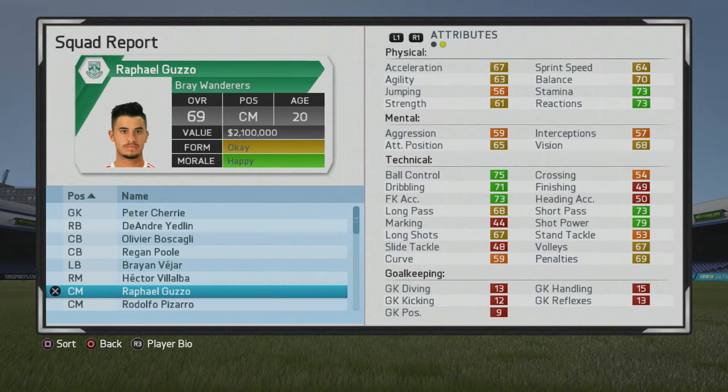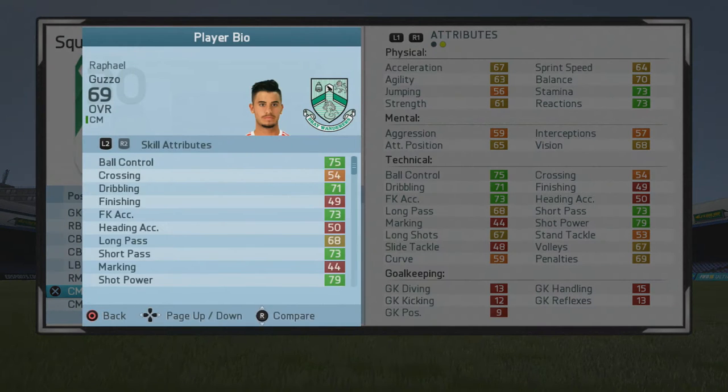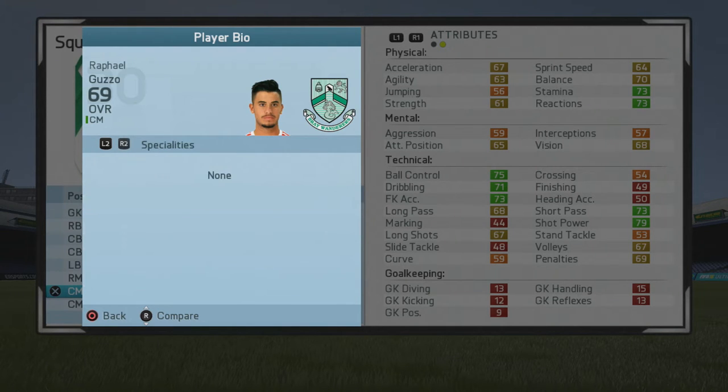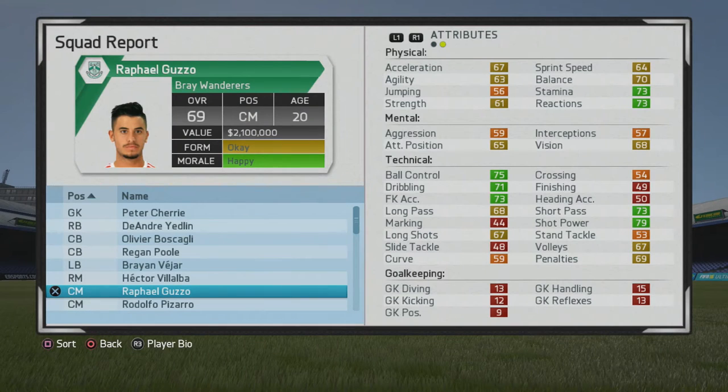Welcome to another player growth test. I'll be taking a look at Rafael Oguzo, the 20-year-old center mid who starts at a 69 overall — a very strong tactical midfielder even at the start. His stats end up being a little more lean to the attacking side. He's 5'10", decent frame, center mid, right-footed with medium/medium work rates, three-star weak foot and three-star skill moves — pretty solid there. Physical stats just need some boosts, but it's good to see stamina up there at a decent level.